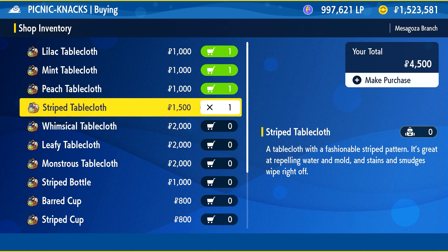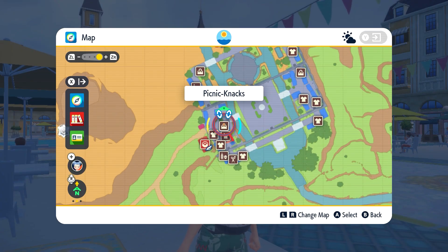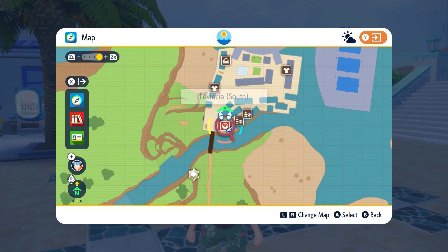When you want to go to the second store, you need to go to Cascarrafa. There you will find a bunch more to buy. For the third location, we will be heading to Levincia.